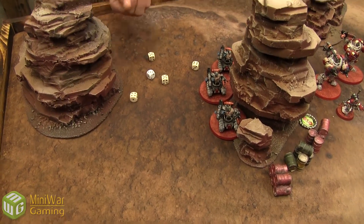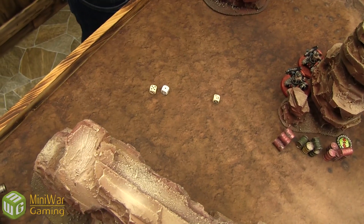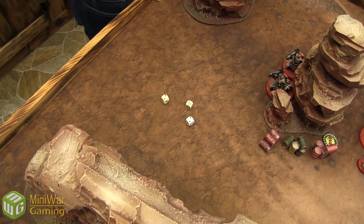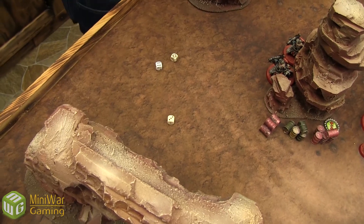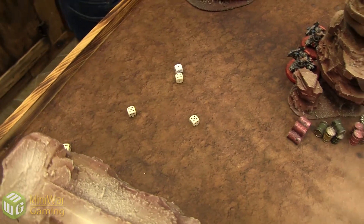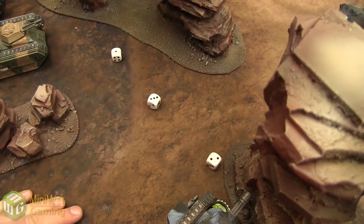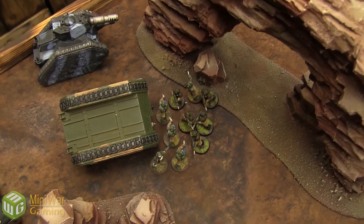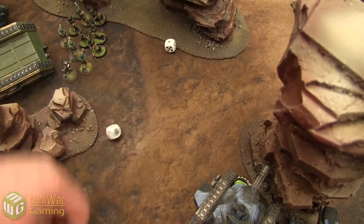The Destroyers fire their plasma culverins into my Chimera. One gets hot with a four-plus save — nope, he takes one wound. Then five plasma shots come in — first hits, second hits, third hits, fourth hits, fifth hits. Looking for glancing hits. We got two glances and a pen. Five-up cover from obscuring plus knife-fighting for four-up — they all go through. The Chimera doesn't explode; leadership tests for the pen are passed.